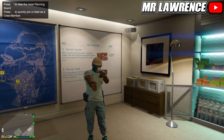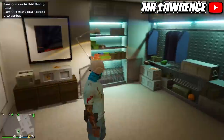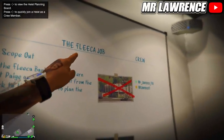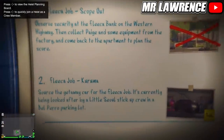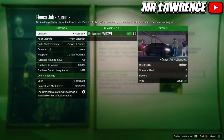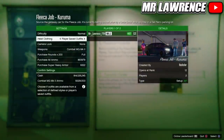When you are back in Online, you will have your modded outfit and you can now save it. For the second method we will use a heist. I recommend that you use the Fleeca job because it only requires two players and it's easy to do. You will first need to complete the setup Scope Out and then start the Setup Kuruma. Then change the heist clothing to Player Saved Outfit, invite someone and start.